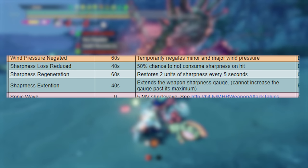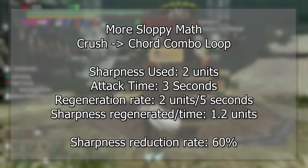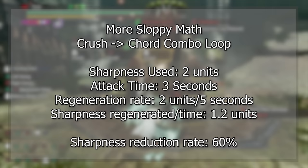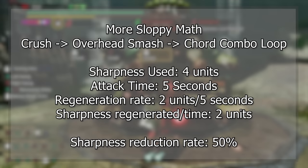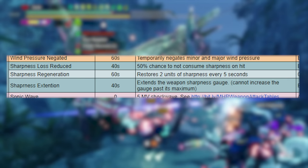The Sharpness Regeneration song lasts 60 seconds and regenerates roughly 2 units of sharpness every 5 seconds. Looking at two chord combos: our Crush Chord combo costs 2 sharpness over around 3 seconds, but with Sharpness Regen active we gain 1.2 sharpness units back — a 60% reduction in sharpness used, which outperforms the Sharpness Loss Reduction song. Our Crush Overhead Smash Chord combo costs 4 units over about 5 seconds, and with Sharpness Regen we gain 2 units back — a 50% reduction, matching Sharpness Loss Reduction, but with the added benefit of gaining sharpness when we aren't attacking the monster.